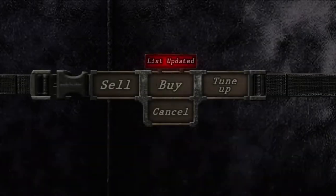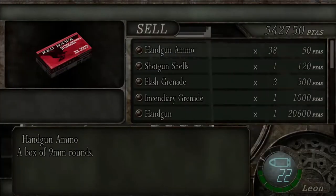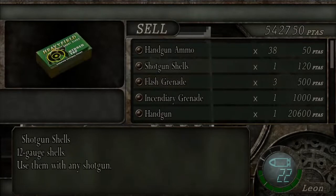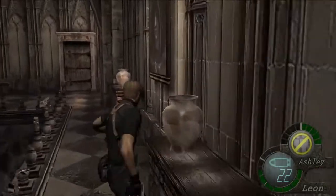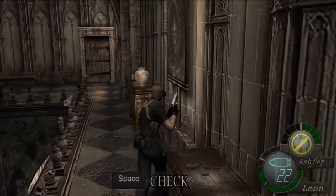Continuing to the next area, the merchant offers you the ability to purchase an XL-sized case, but don't buy it as you won't need it. After grieving over Louis' unneeded death, loot the boxes around the room and take the 5,000 pitas behind the portrait of Saddler.